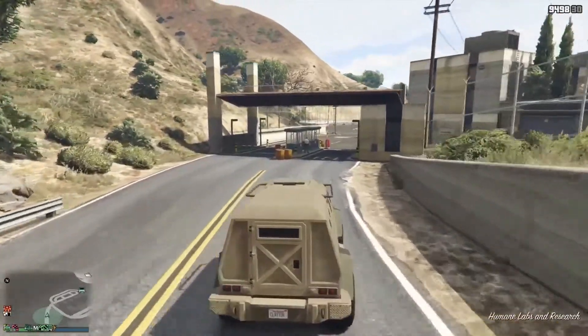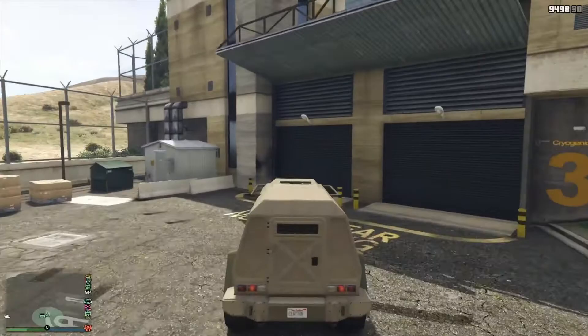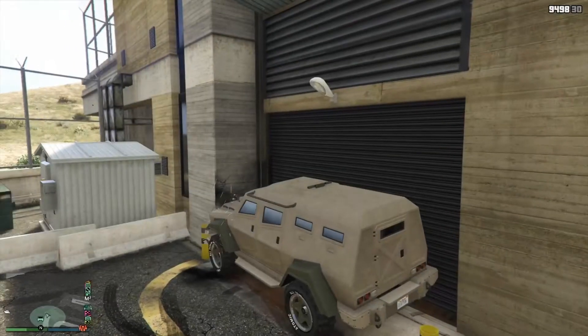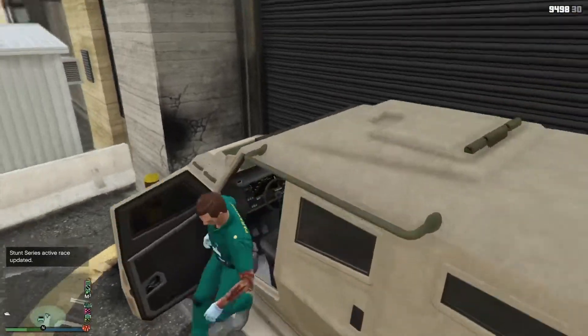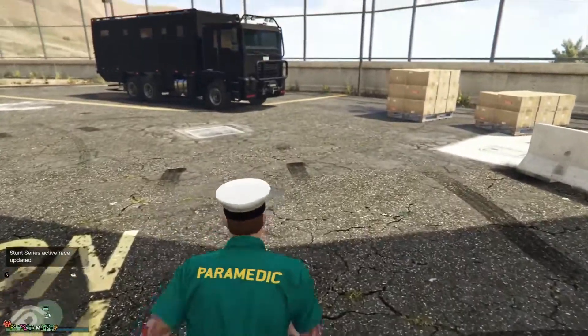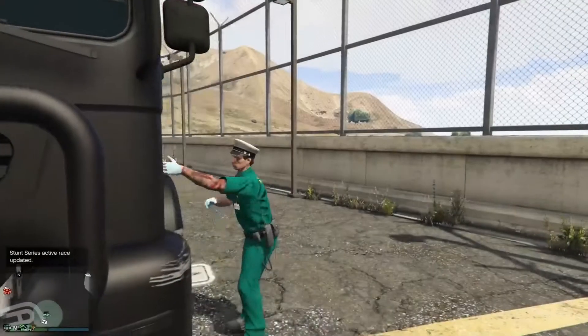This is a wall breach that's just kind of tricky to do, and you're going to need a few things here. First, you're going to need an insurgent, though I'm sure you can use a truck. You're going to want to park it against this garage right here, just like this. And then you're going to want to have a CEO vehicle — I'm using the BrickAid — but you're going to want something large enough to hold that insurgent in place.